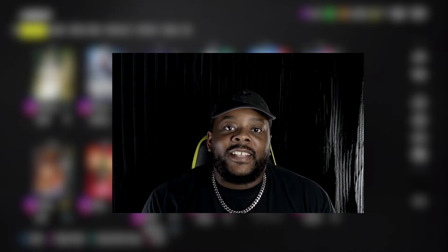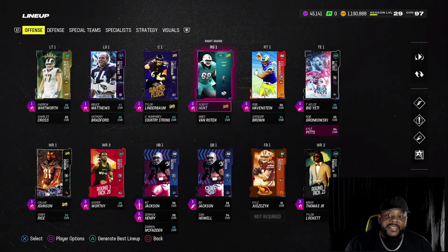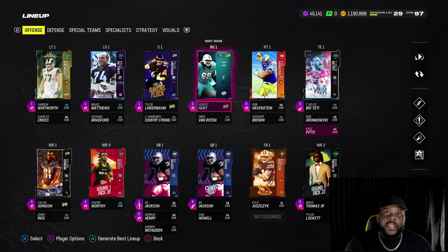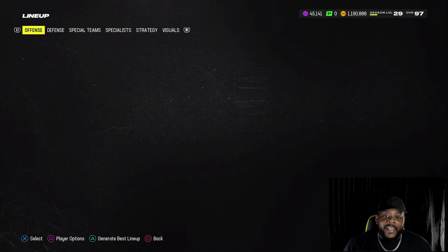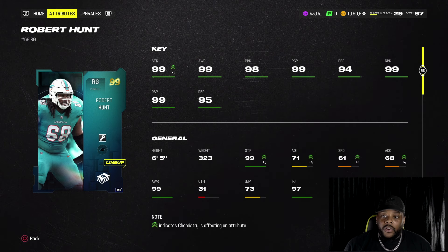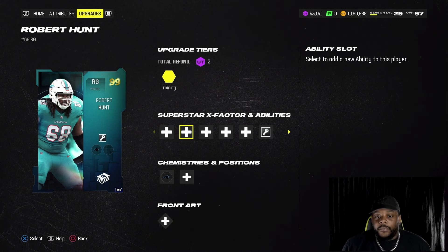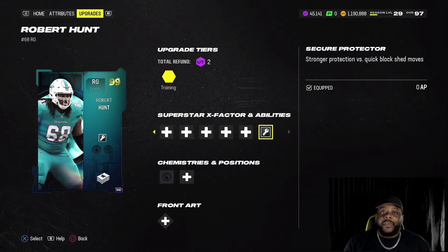Welcome back to another Madden 24 Ultimate Team video. We're back with the no-money-spent squad and I made some huge changes. On the offense side of the ball, I finished up my weekly wild card solos and went ahead and got Robert Hunt, gold 99 right guard. I got him for the secure protector, zero AP — big dubs right there.